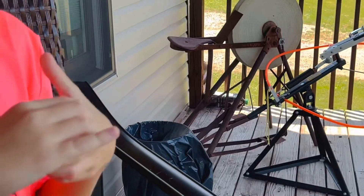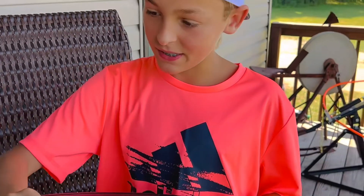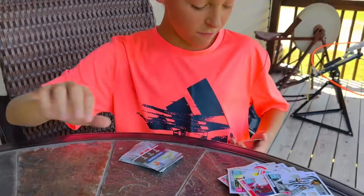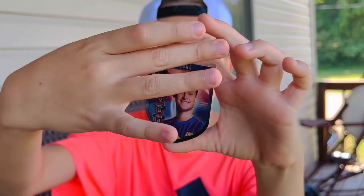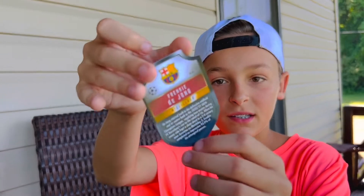I dropped one of the cards, and it is actually one of the rare shields that you see right here. It is a midfielder from Barcelona, Frenkie de Jong. It's got an entire story in the back about him. I've been really wanting to get one of these cards — it's a really good pull.